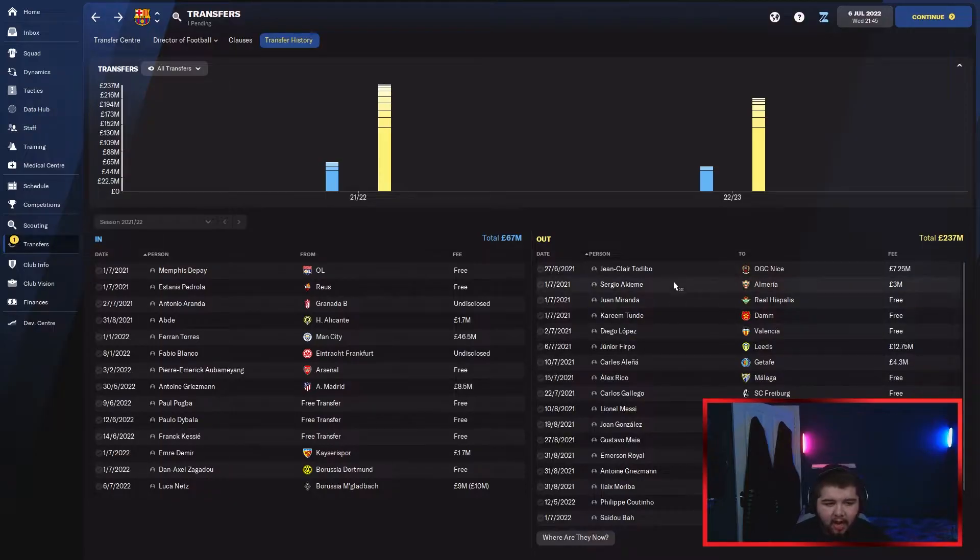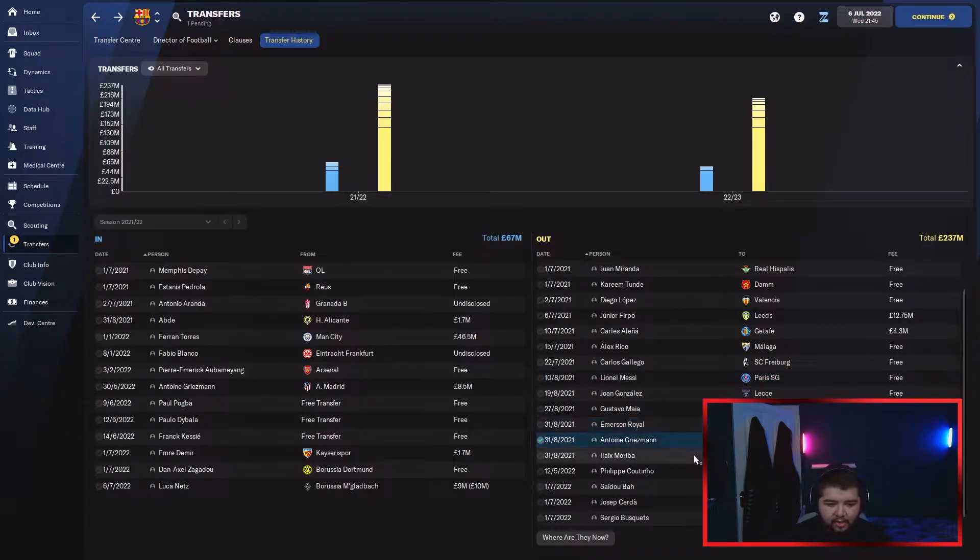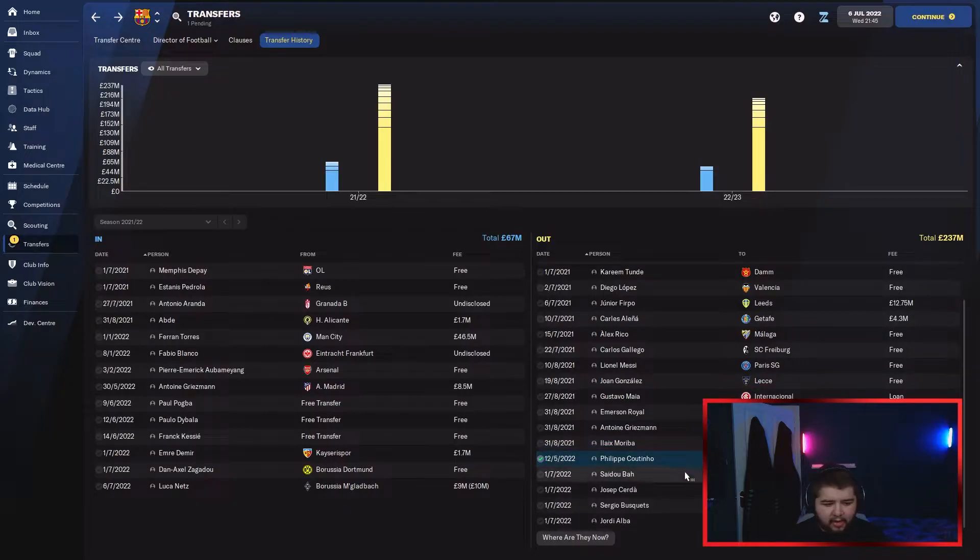I'm not going to go through everyone the club decided to offload because there's a lot. Obviously you can see Lionel Messi, Griezmann, Mareba who is a fantastic player, and Coutinho. I also decided to sell Busquets and Alba for two reasons: they are both aging, and they were on a decent amount per week. A lot of players short on contracts I tried to offer new contracts to get wages down, which was accepted by the likes of Memphis Depay and a couple of others.